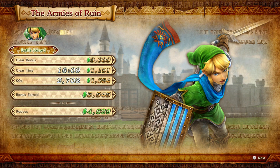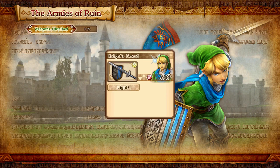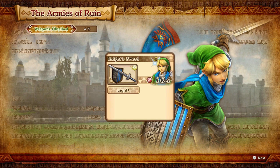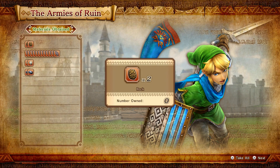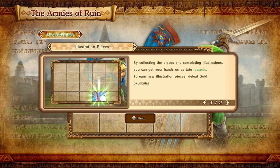And that is it for the very first level of the game. You get a clear bonus, a clear time, and KOs equate to rupees - basically everything equates to rupees. Look at that - 10,000 rupees collected. You also get some weapons here - this one has Light Plus, this one has Slots Plus, and so on. I'll talk more about weapons later. You also get materials: old rag, monster tooth, metal plate. By collecting pieces and completing illustrations you can get certain rewards - there are 13 illustrations in total.